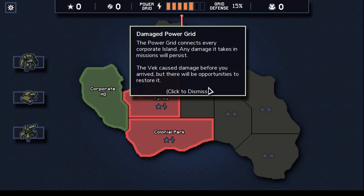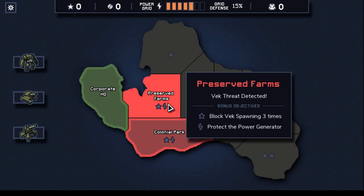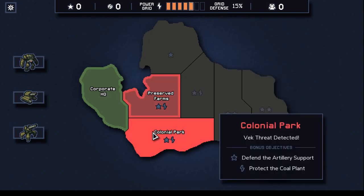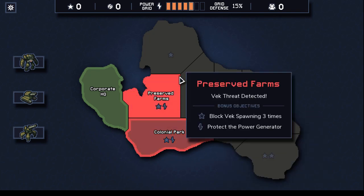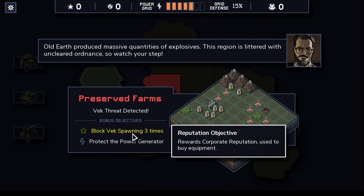The VEC caused damage before you arrived — there will be opportunities to restore the power grid. Power cores to upgrade your mechs. Grid power to restore your power grid. And your core reputation — use to purchase items once the items are secured. Old Earth produced massive quantities of explosives. This region is littered with uncleared ordnance, so watch your step. The reputation objective is to block them from spawning three times.